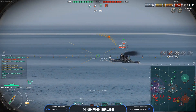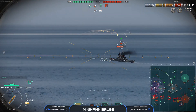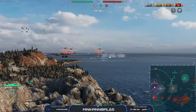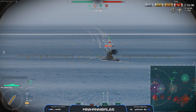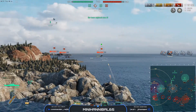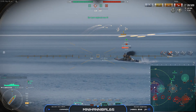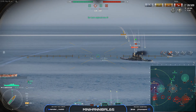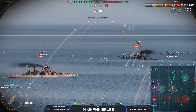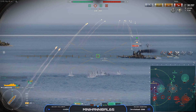Once again we're gonna take advantage of those nicer shell arcs — we're gonna sneak shots over that island. If I was in a Russian cruiser I would not be able to do that. Then slam the brakes to stay behind the island and pray we slow down quickly. At this point I can start smacking the Venezia. I switched to a little bit of the rainbow style here — I probably should have just kept going with full speed, but I didn't.